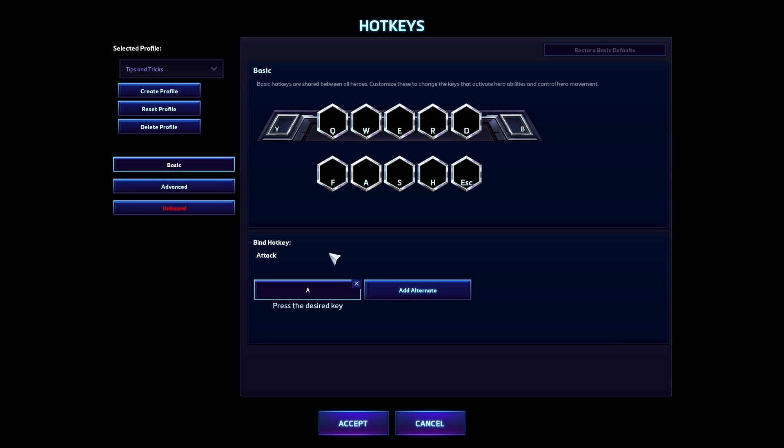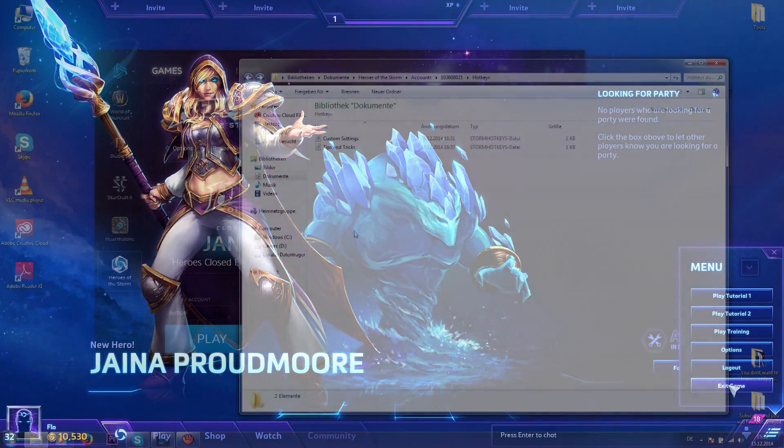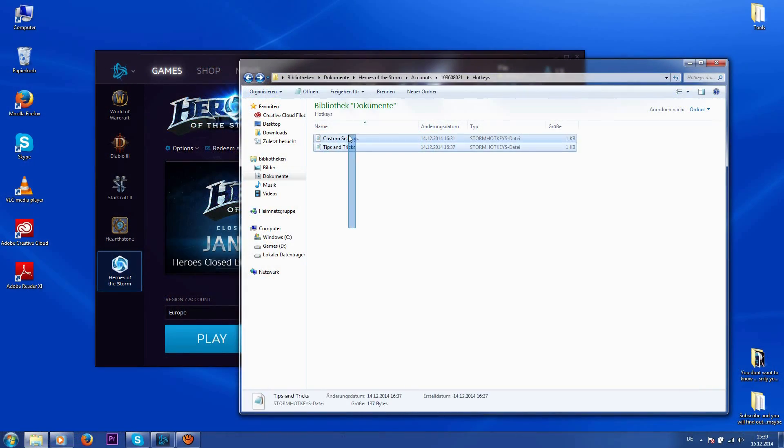Now to the problem at hand. I wanted to rebind my attack hotkey to my left mouse button and I noticed that the standard rebinding feature won't let you do this. So I decided to search for some sort of configuration file and found this folder.